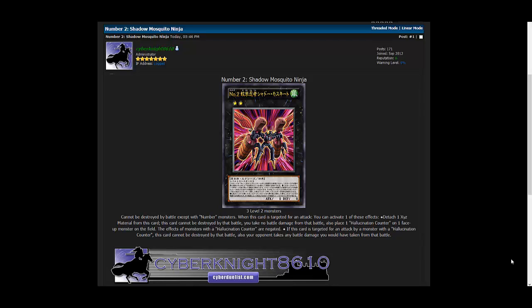I gotta say I'm a bit disappointed because I was thinking the original Numbers — like one, two, three and so on — would be really powerful, and this one being Number Two just needs work. Hopefully when it comes out it will get some kind of buff and be actually pretty strong. I can't wait to hear what Number One is going to be — I assume it's going to be Astral somehow, and I hope it has some kind of awesome effect. Remember to comment, rate, and subscribe, and I'll catch you guys later!